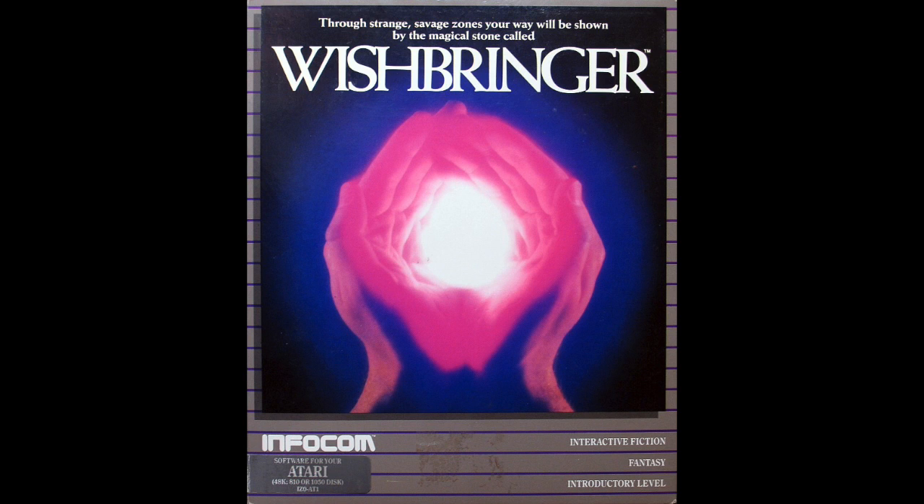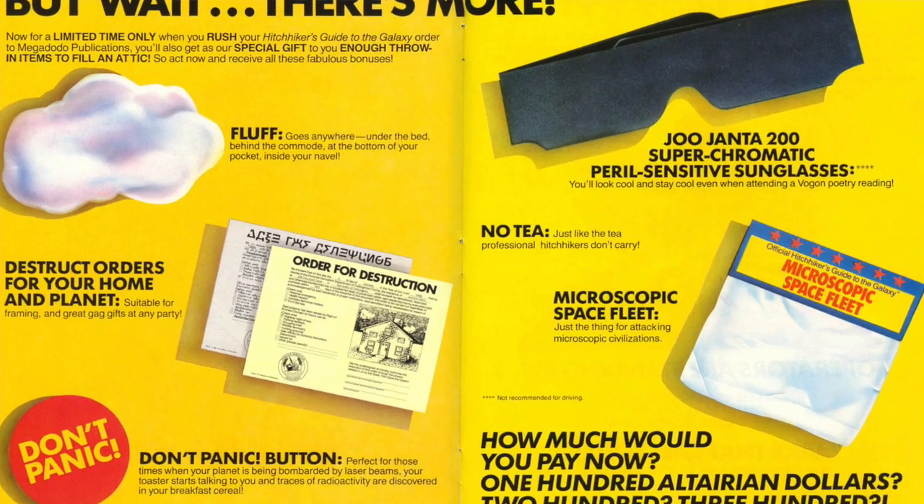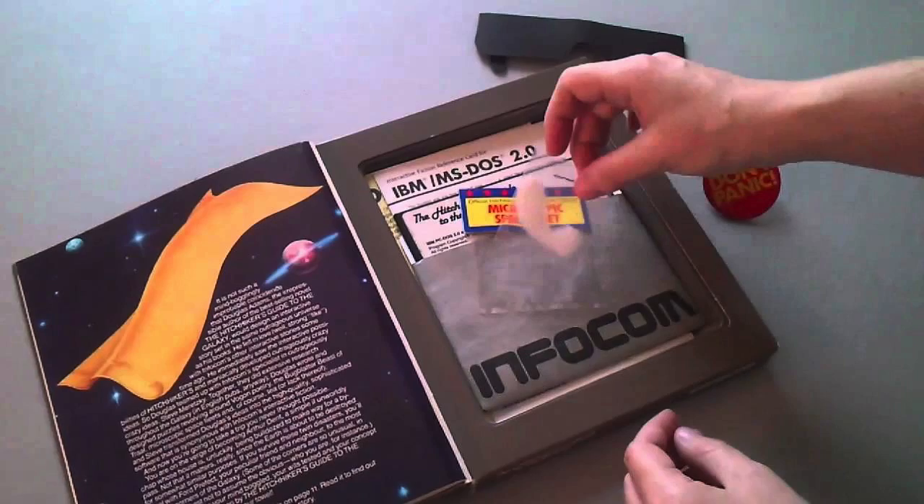But that's not all. Infocom games always came in a box with a bunch of little artifacts from the game world. The Wishbringer had a pretend magic stone in the box, Hollywood Hijinks had a lucky swizzle stick. Hitchhiker's Guide to the Galaxy came with black sunglasses, a don't panic button, orders to destroy a home, and a little baggie of fluff.